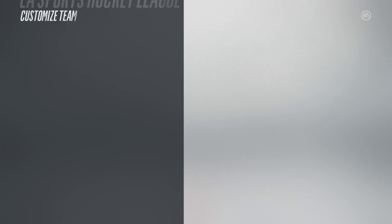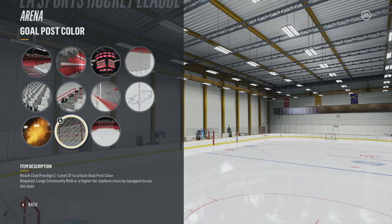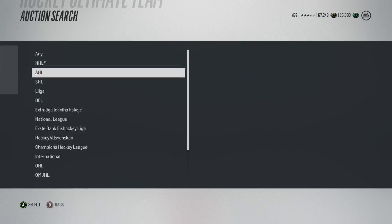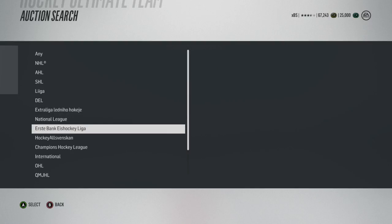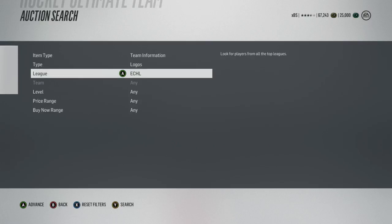If you play EA Sports Hockey League, this will eventually be available to you if you play the game long enough. Prestige 2, level 37 — okay, maybe that won't be available to most casual players, but it gives you something to work toward in ESHL if you grind out that game mode.